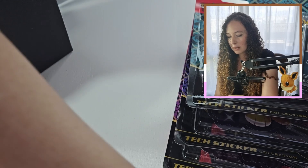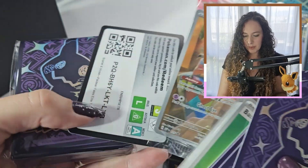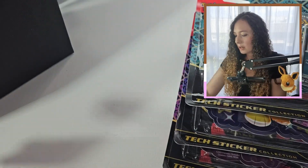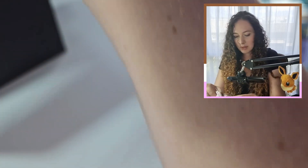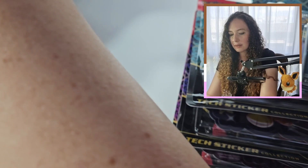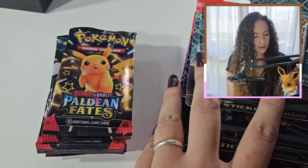There's the packaging. We've got a lot of bits and pieces: energies, there's the promo, and your sleeves. Beautiful. Counters and dice. And here's what we're going for — oh, look at that, shiny Pikachu on the front.